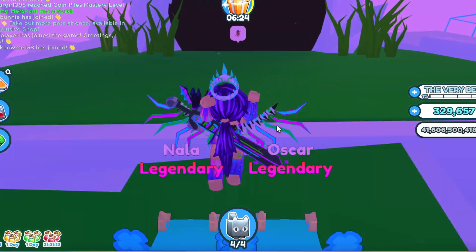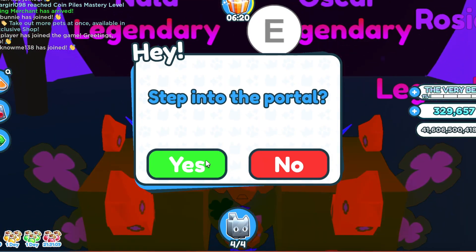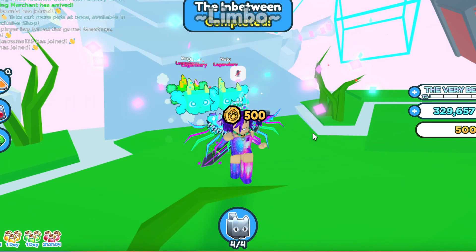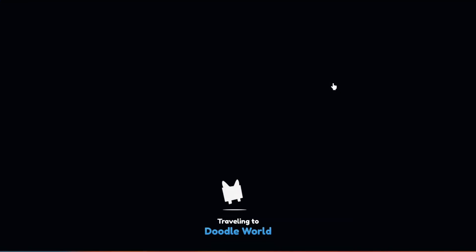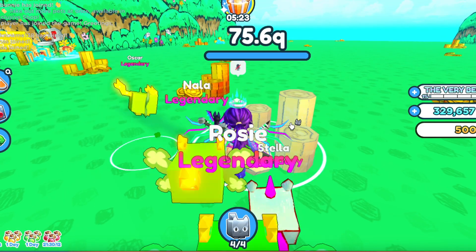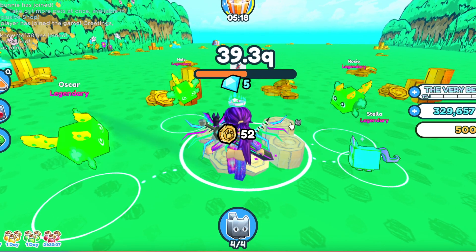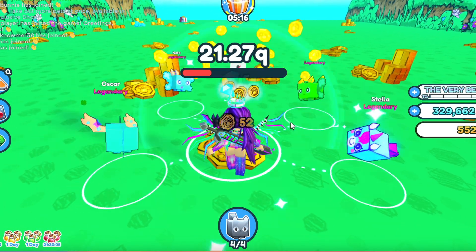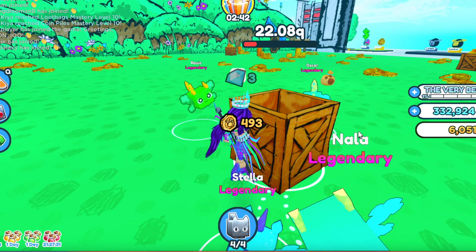This next place tried to scare me with the color purple, but little do they know my favorite color is purple. Basically the next world is called the Limbo — it's the same thing as the Void but with new worlds. It's got Doodle World and Kawaii World. Kawaii World is the last world and my end goal. The second I got to Doodle World I realized this is gonna be a while — not only does it take over a second to destroy a pile of coins, there's also like a billion areas.